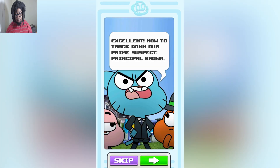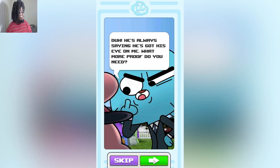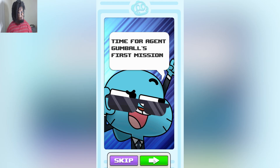Excellent. 'Now to track down our prime suspect: Principal Brown.' 'What makes you think Principal Brown's behind all this?' 'Duh! He's always saying he's got his eye on me. What more proof do you need?' There must be a Gumball episode coming out soon that deals with spies and whatnot. 'We'll find evidence and bust Principal Brown like the spy he is. Time for Agent Gumball's first mission.'